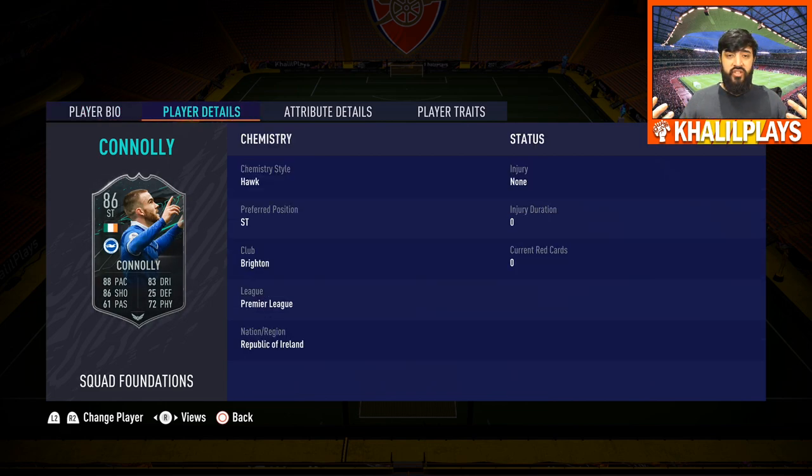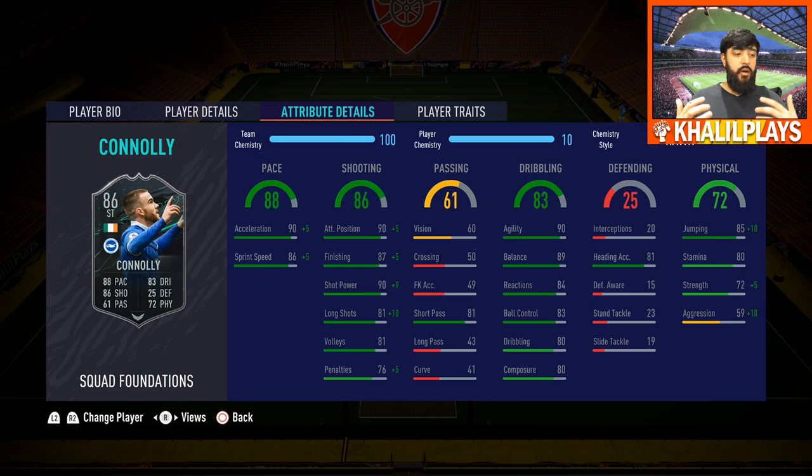In terms of chemistry style, I tried the Hunter, the Hawk, and the Engine. I had the most success with the Hunter, however I do think there's a place for boosting his dribbling as well. Key pros of this card: his agility is pretty decent at 90, attack positioning is good, and shot power is very good. The cons: his dribbling, ball control, and reactions combined make him feel clunky when turning in tight spaces. His agility and balance are good for moving in straight lines through gaps, but tight-space turning is where he struggles. His composure really affected my chances of scoring — he struggles putting chances away and getting shots on target.